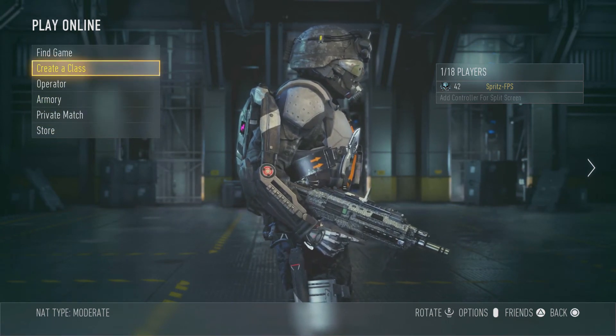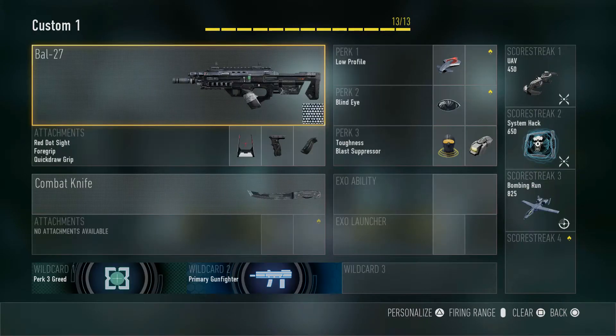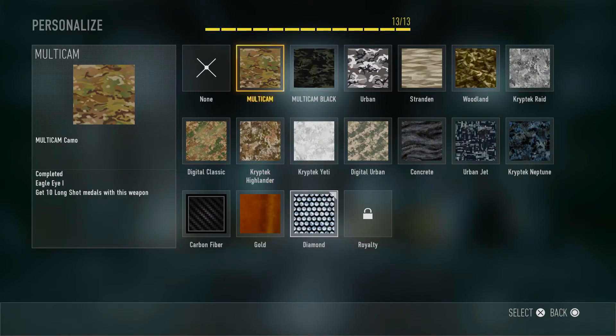This is what it looks like from the side view — it's really sparkly right now. Let's get into all the camos that you can have.